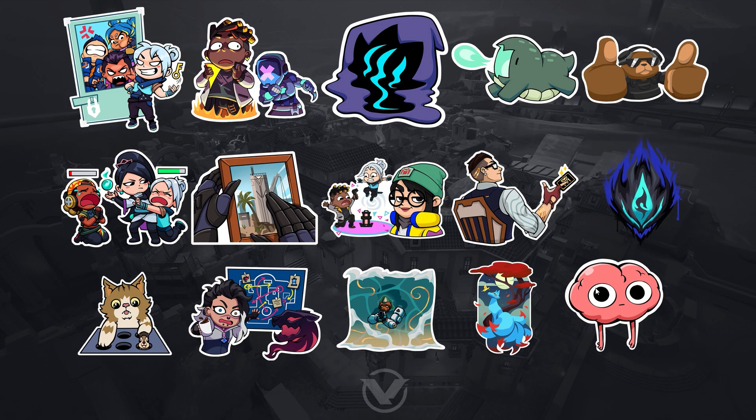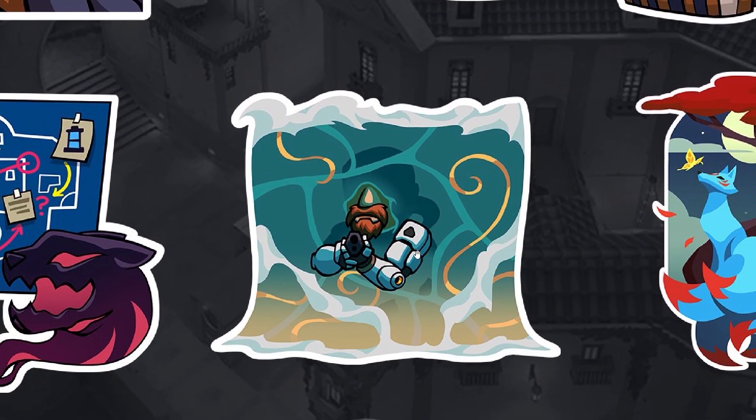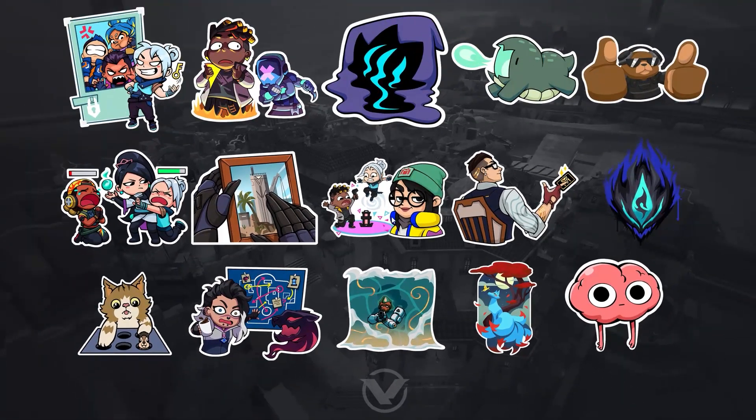The last cosmetic type is graffiti — you can press pause to check all of them. This one will be animated, and I think this one will be animated as well. I really like this graffiti — it's so funny, I just like it so much.